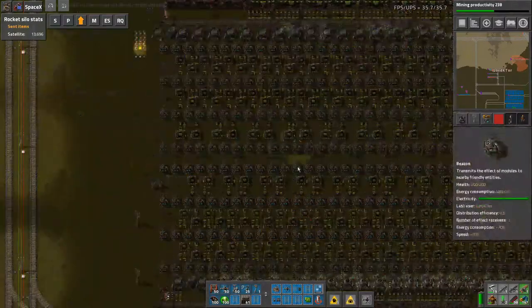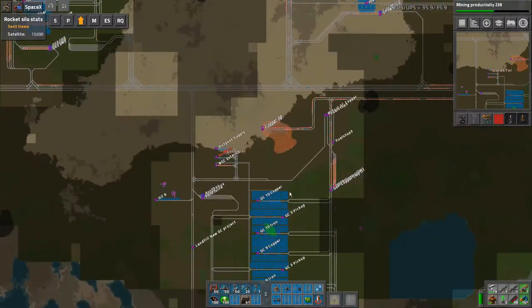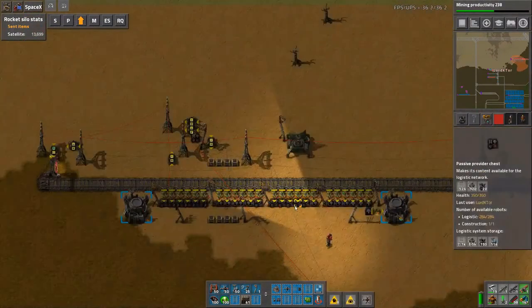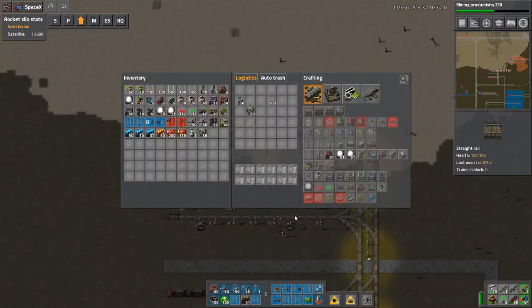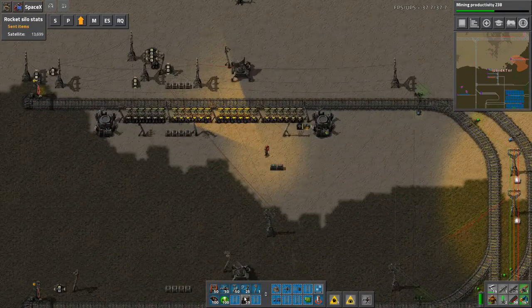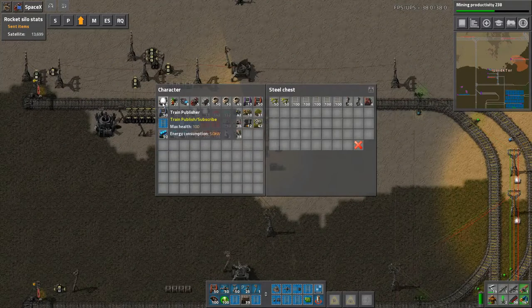We can transfer the copper between these without a problem when we get to ripping it out. The other thing that has happened is we now actually have some of our bots in here. So what I'm going to do is use some more chests to clear out some of this stuff that I don't need.